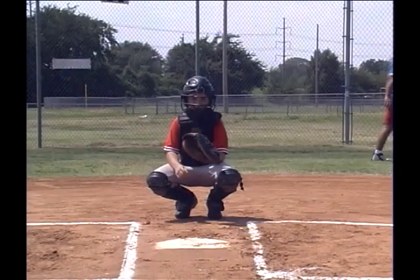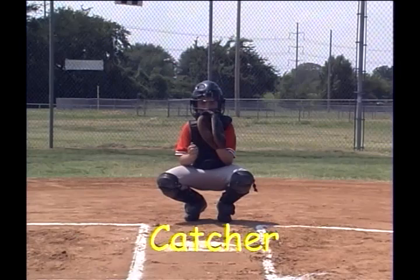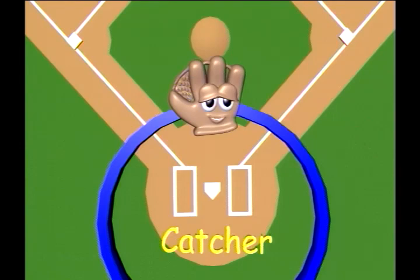Next is the catcher, and he protects home plate. Playing catcher is cool, because he gets to wear all this great catcher's equipment. He kind of looks like a lobster. He does have a protective shell, because the catcher gets balls thrown to him from all different directions. He's the one that makes plays in this area.